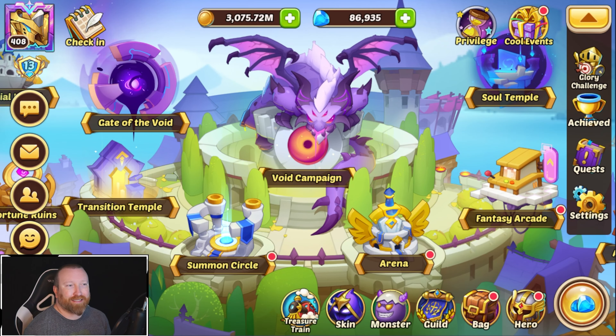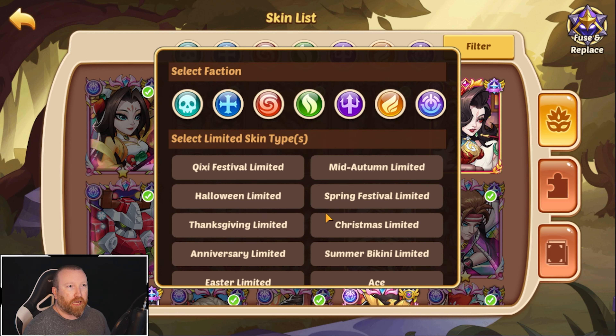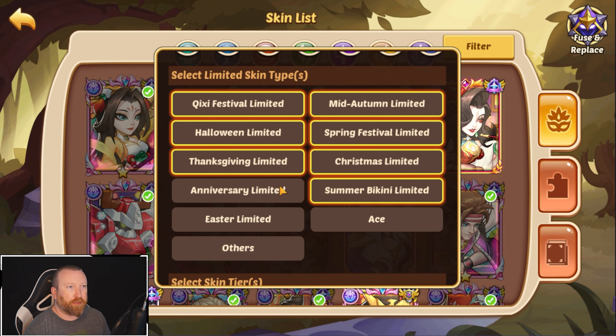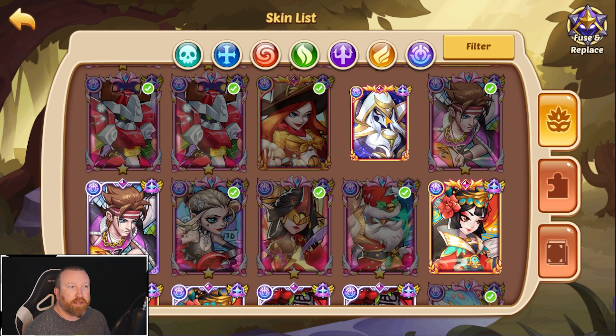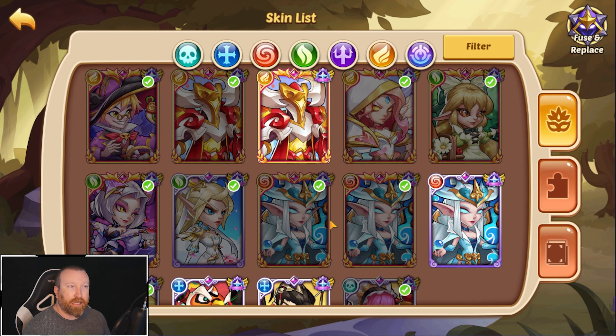If you're wondering what skins specifically we're talking about, you can come in here and look at these skin types. Whether they are a certain festival or something like that, the ones that are essentially tied to an actual event will have a special little icon in the top right-hand corner. These mean they are festival skins, and there are only a couple of ways to get them.